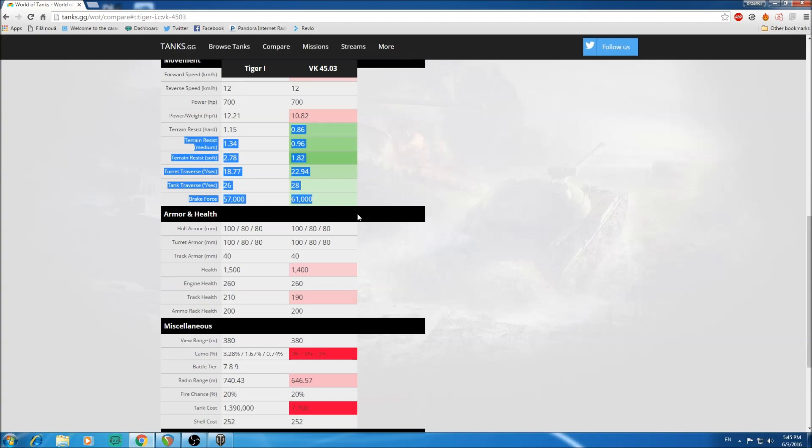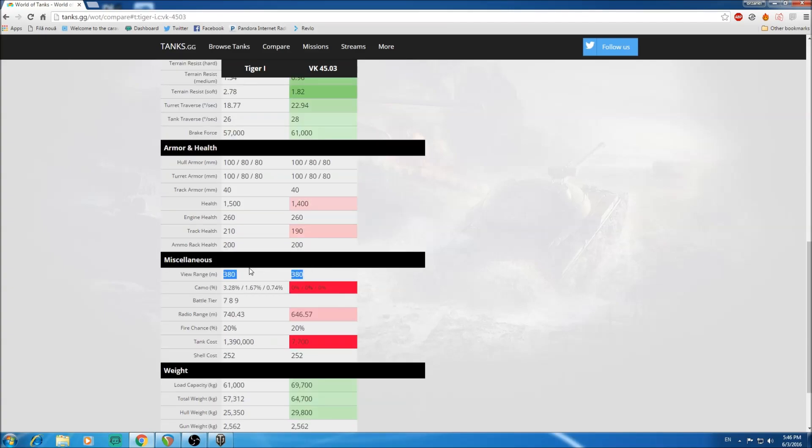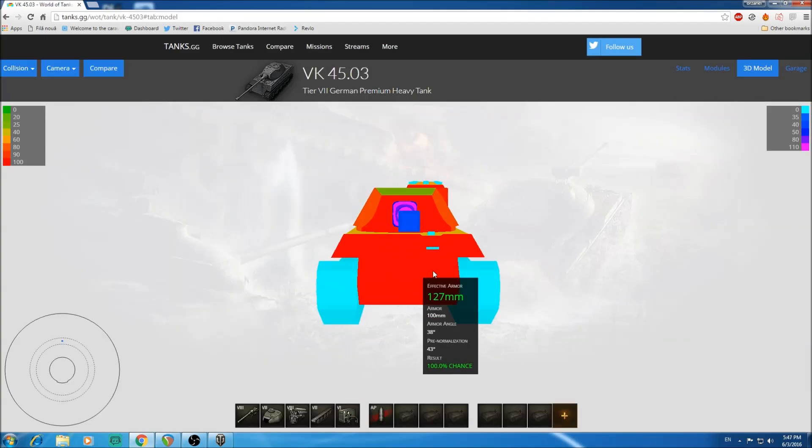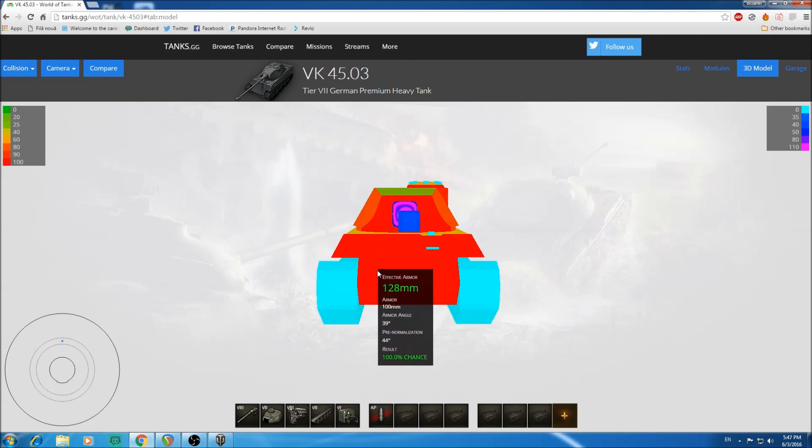On armor and health: 1500 HP for the Tiger 1 versus 1400 on the VK, with less track health at 190 on the VK. The armor thickness is nominally the same at 100/80mm, but the VK is angled whereas the Tiger is flat. Both have the same base view range of 380, which is decent for tier 7. The frontal armor on the VK peaks at around 130mm effective.